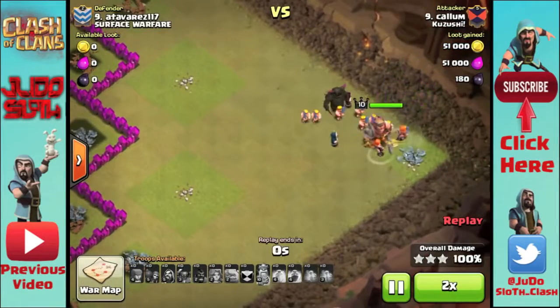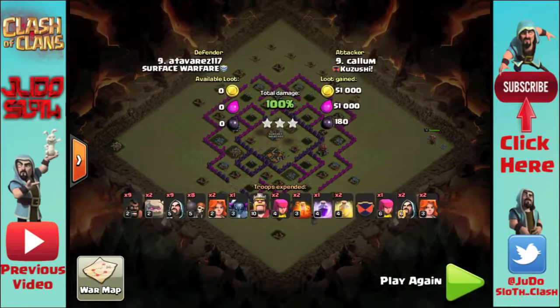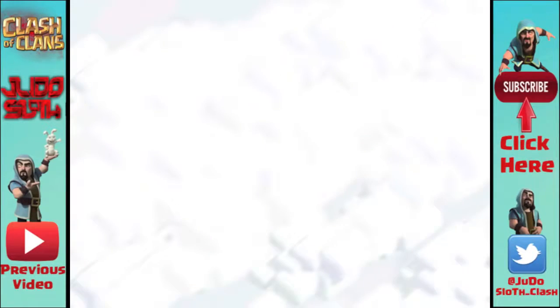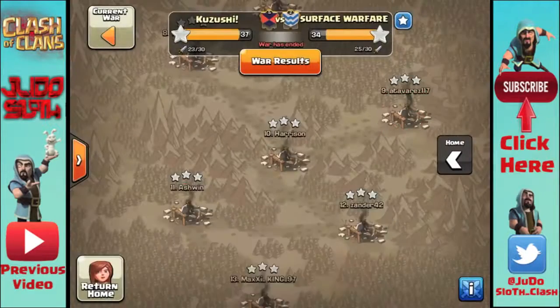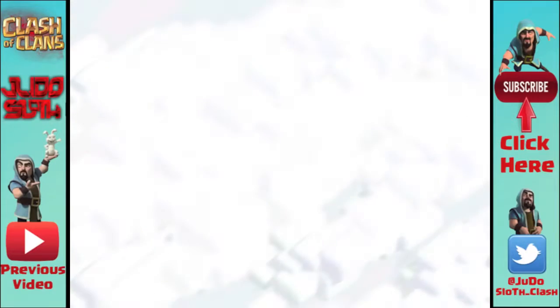I would highly recommend — if you don't already, especially at Town Hall 8 — mixing in some hogs or balloons to take out the back-end defenses, because you have to take them into consideration if you're going to be planning your three-star attack.